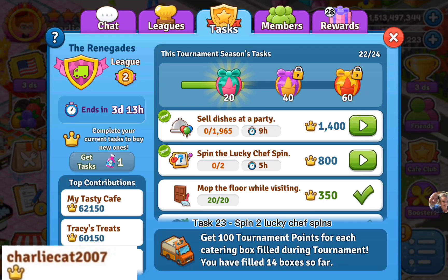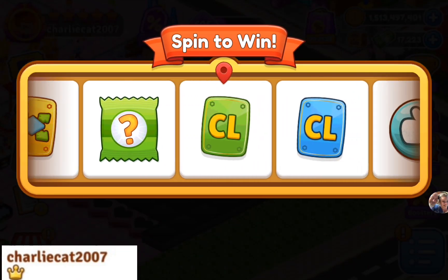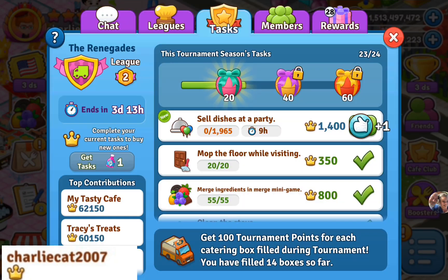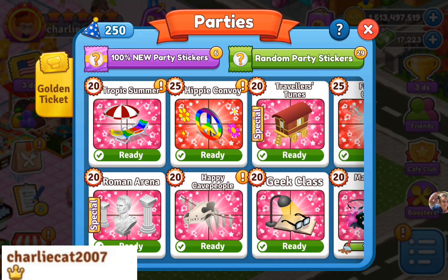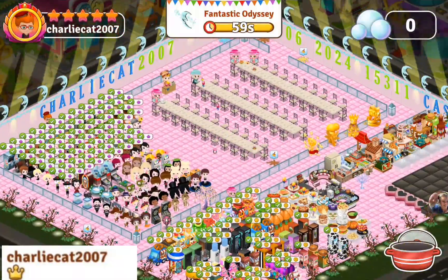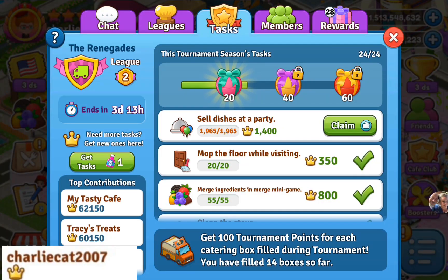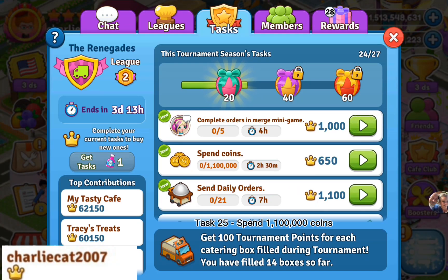Task 23: spin 6 keys for lucky chef spins. Task 24: sell 1,965 dishes at a party. Task 25: spend 1,100,000 coins.